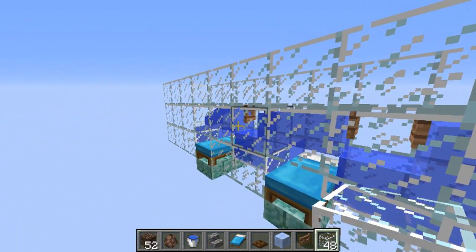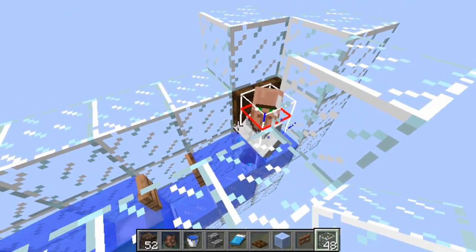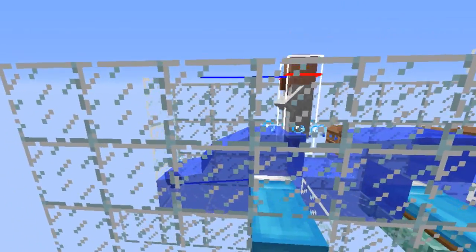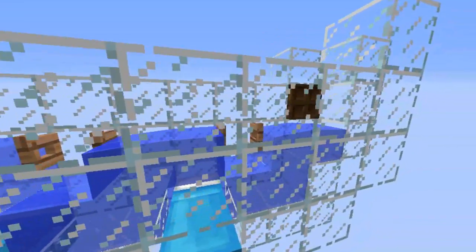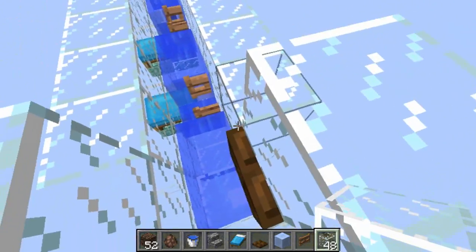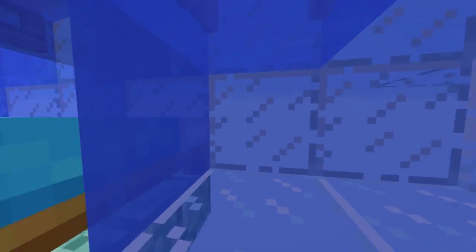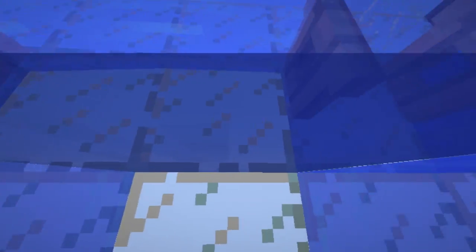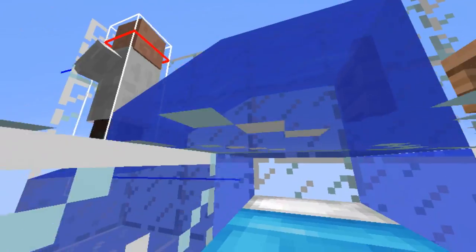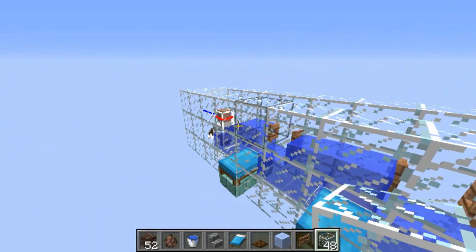Here's a water stream capable of transporting mobs and items on the same lane. When the trapdoor is flipped, items drop in and make it all the way to the end, and a villager also makes it to the end — items are a bit faster due to the new 1.13 item transport mechanics. Items fall into the water, move along the current, raise up to clip into the next water stream above, continue on, go down, and clip up again until they reach the end. Mobs can easily ride this same stream.